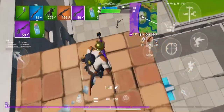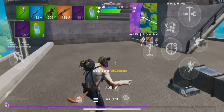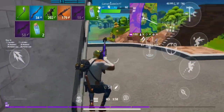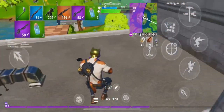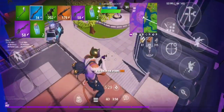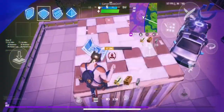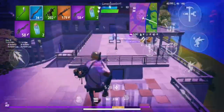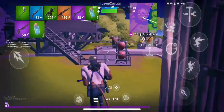Quite honestly, arena is so much better than custom scrims because you're not lagging as much. Personally, I'm in division 6 and there's only about 10 to 20 people in the final zone rather than like 30. Now, if you are in Champions League, custom scrims is probably the way to go. But I know most of you watching this are probably not in Champions League, because it is super hard to reach.